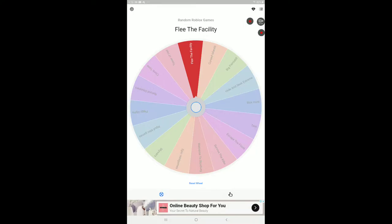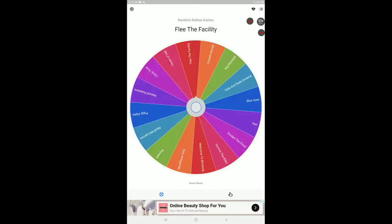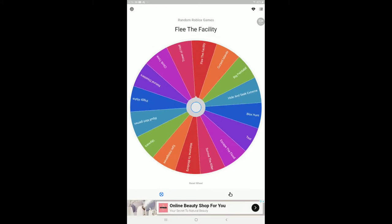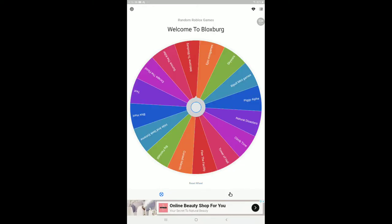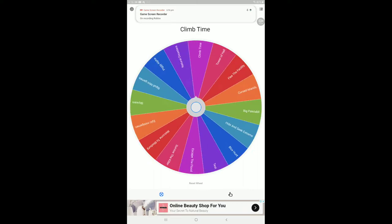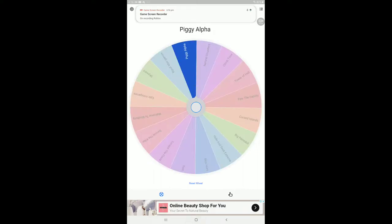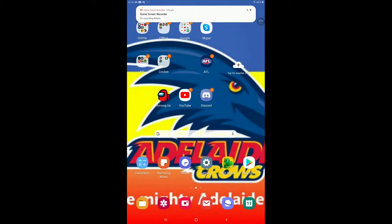Flea Facility came up, but I removed Flea Facility — I don't know why it's on there. I must have had it come back on. I'll just spin it again. Okay, looks like we're landing on Piggy Alpha, so let's go to Piggy Alpha.